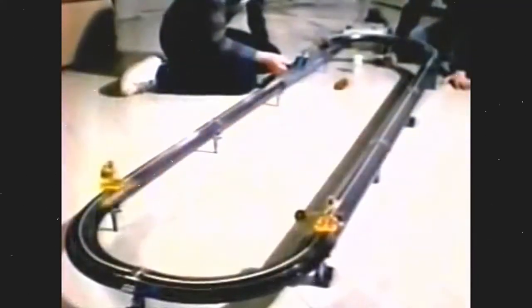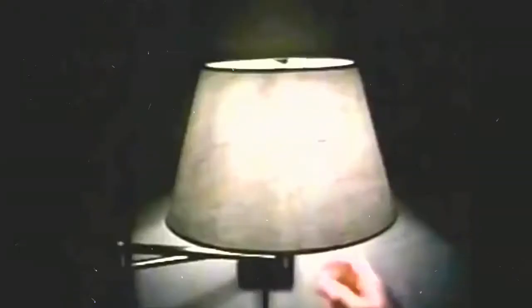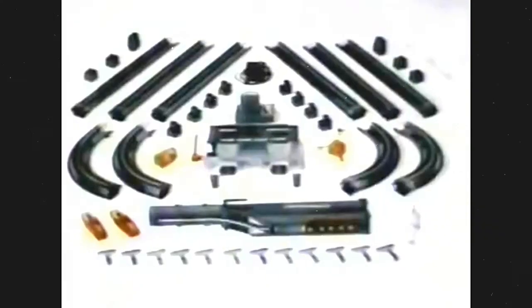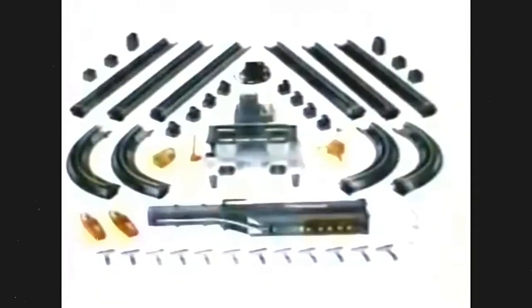But that's not all. You can build a space elevator or any other layout you can dream up. Even run it in the dark. Rocket tubes from the world of the Micronauts. Assembly required by Mego.